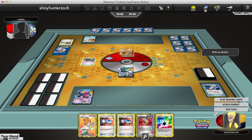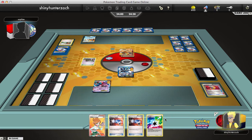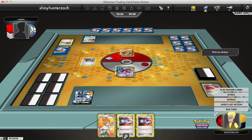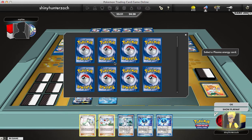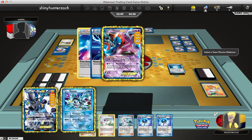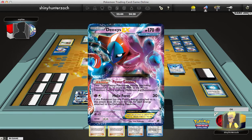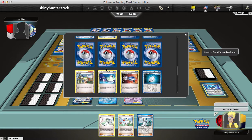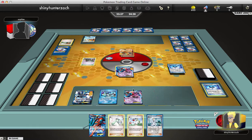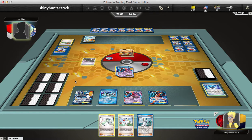I decide to Scramble Switch, because it's going in the discard pile anyway, get my Thunderous out of the active, put the Prism onto it so that it can start attacking, and then Juniper. I do get a Kyurem, which will help against that Landorus, and also get a Colress Machine so I can put a Plasma Energy onto it. I use my two Team Plasma Balls to get a couple more Deoxys out so that Pokemon like Kyurem can start benefiting from its ability. I have one Full Art Deoxys — I decide to get that one out — and then all I can do is attack for 60 and turn it over to my opponent.